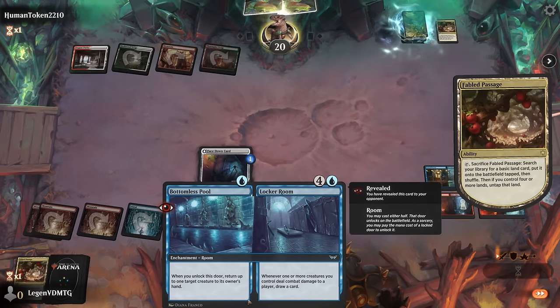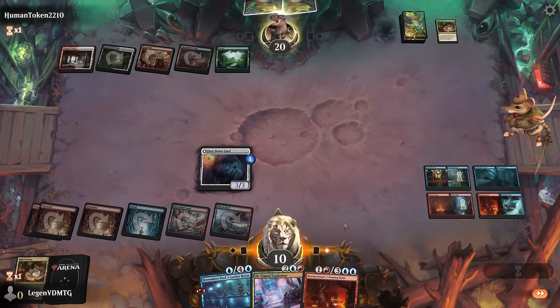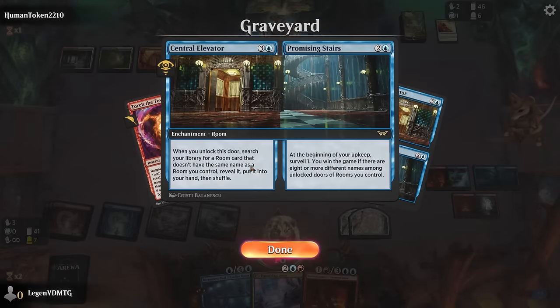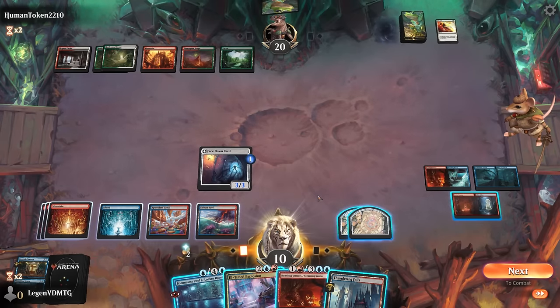I suppose we could use the Bottomless Pool to bounce the Talent back to hand. End-of-turn Sauna draw finds another Furnace. Our opponent did actually have a Get Lost, so now I regret discarding the other Elevator — we'll need to find another one to actually win the game. But we've got four in the deck so I'm not too worried.